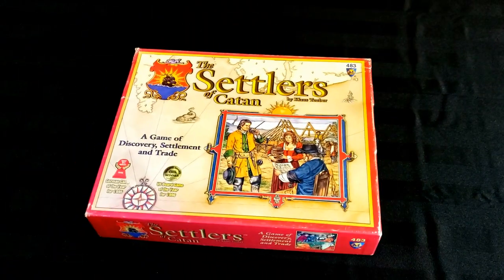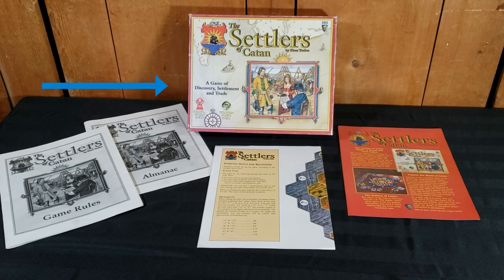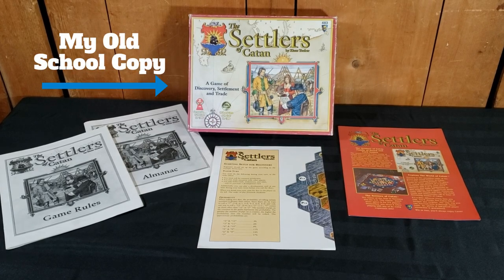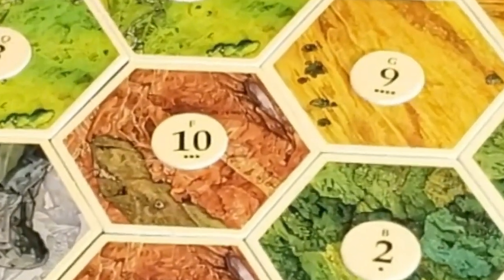To help you improve your Catan game in under eight minutes, I've put together a placement puzzle based on the 2018 World Championship game. We can learn a lot from these highly ranked players, both good and bad strategies. Now you can find out how you match up against them, here on Legendary Tactics.